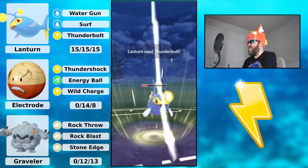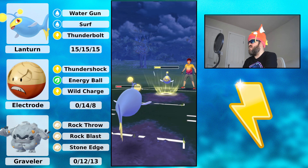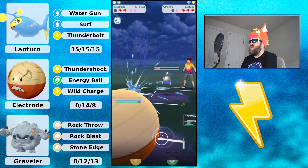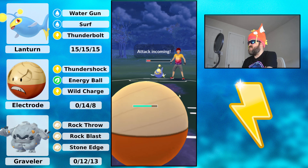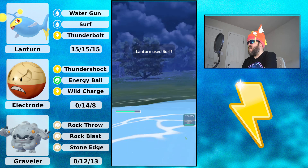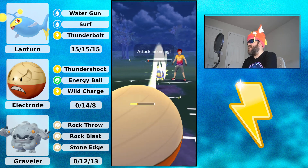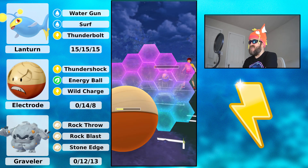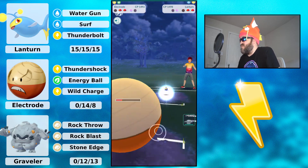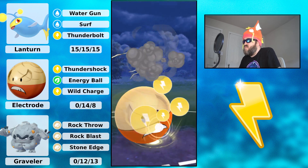I go for Thunderbolt and my opponent shields. They throw an attack — I let it go and bring in Electrode. I want to go for the aggressive farm down. My opponent throws Surf into my Hisuian Electrode. I'm getting very low from the farm down, so even though I'd survive, I'd be incredibly low. I shield and get the farm down, but take a lot of damage.